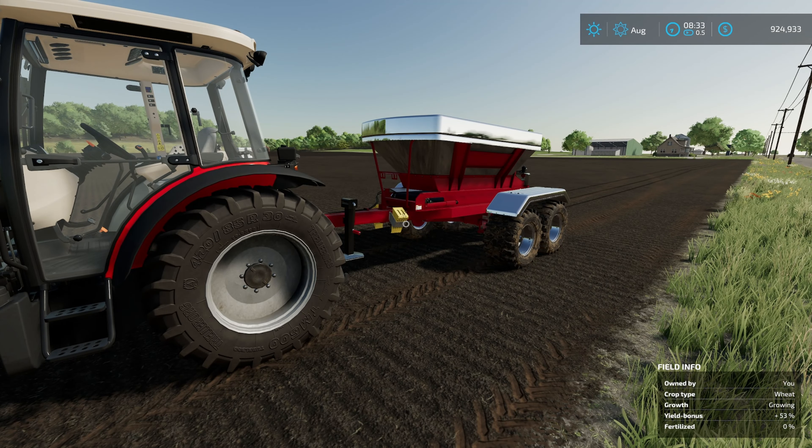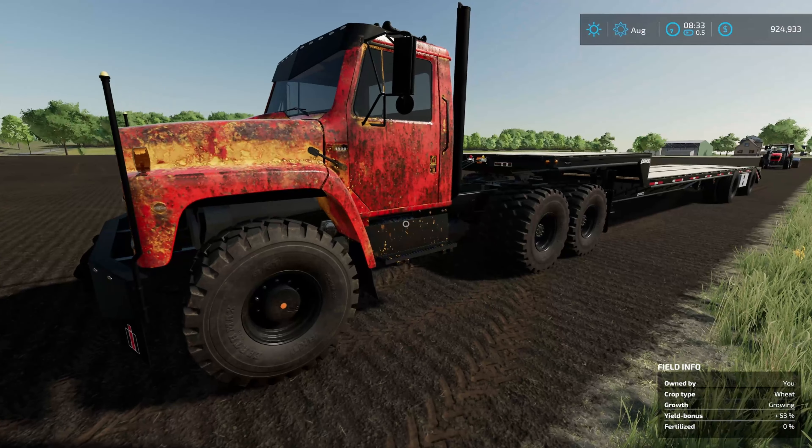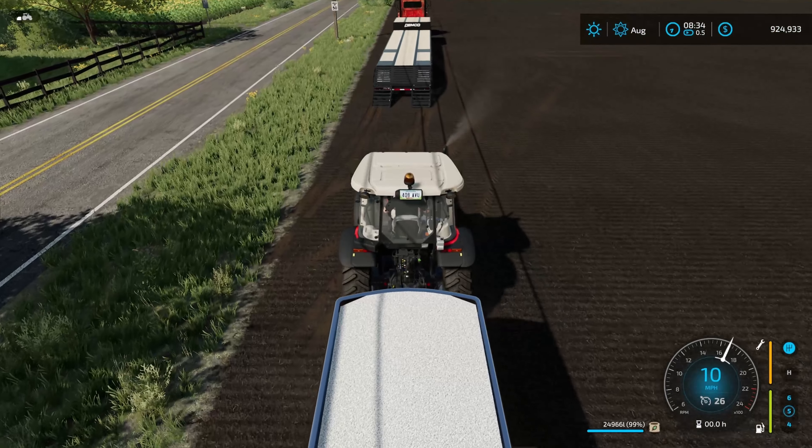It's all about how much space you have. What are we going to use? It's going to be a flatbed and a semi truck. Get any semi truck you want in the game — the faster the better. Then you're going to want to hook up just any regular old flatbed that you've got. This is the base game Demco right here.